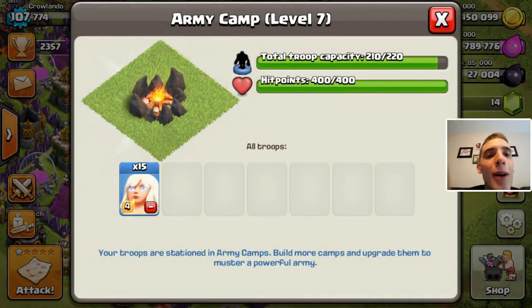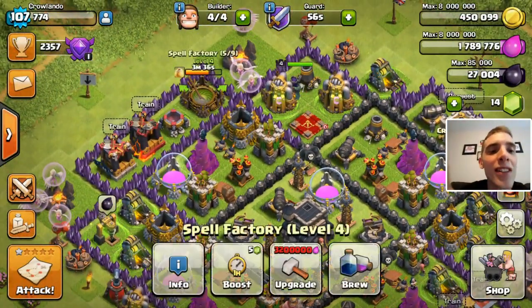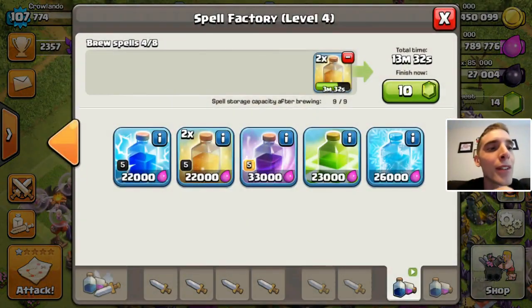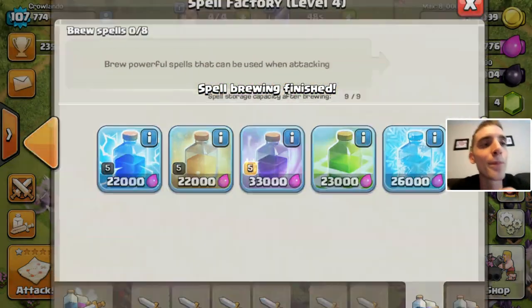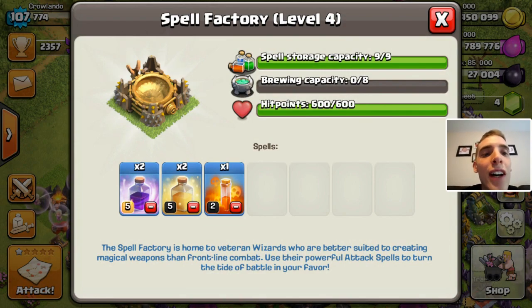Let's look at the army camp. I've got 15 max level healers, plus two max level rage spells and two level five heals. Those heals are going to help the Archer Queen out.